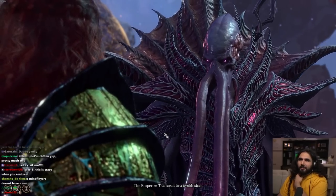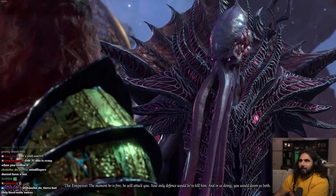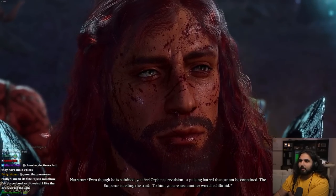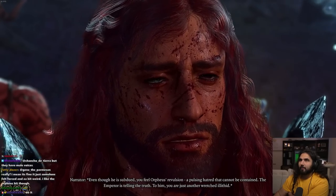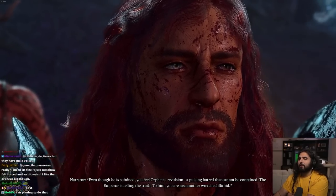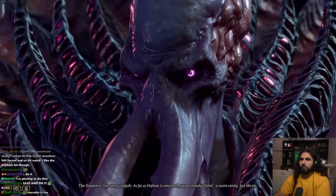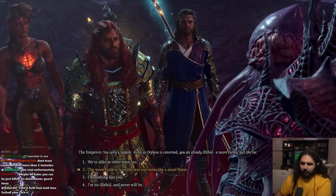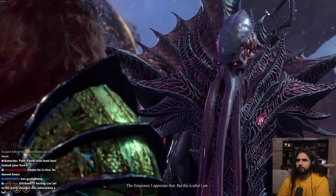So were you imprisoned here as well? No — Gortash sent me on a mission to retrieve the Astral Prison. I was one of many, but the first to find it. The moment I found it, I felt a change — my free will returning. I followed the feeling inside and found Orpheus. While my body was within the prison's bounds, my mind was free. I could resist the elder brain, the chosen — I could plan to overthrow them. All I needed to do was subdue Orpheus and find allies in the outer world. You. The more I talk to you, the less you seem like a Mind Flayer.